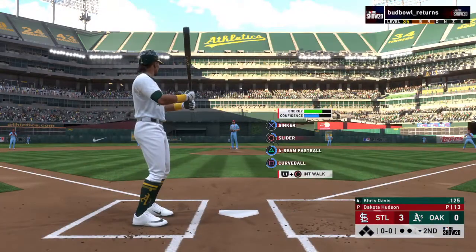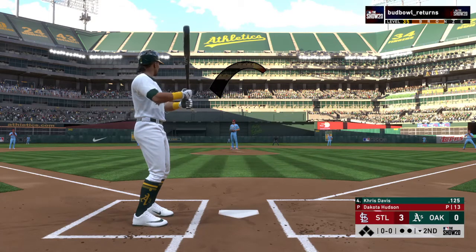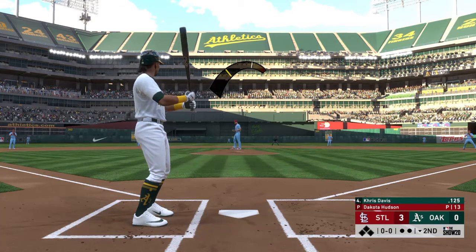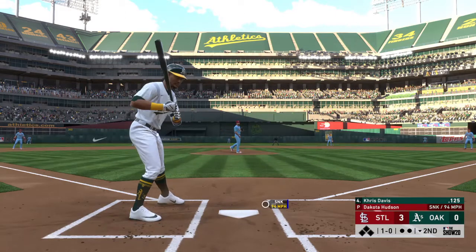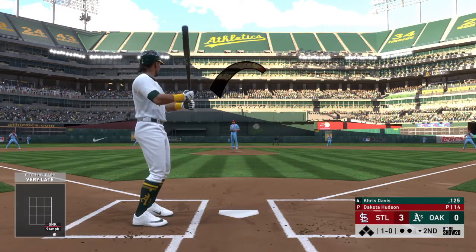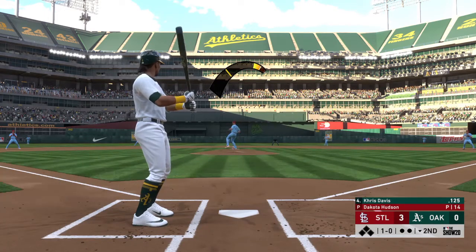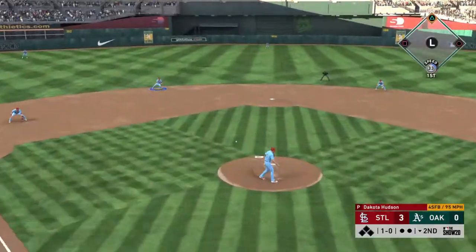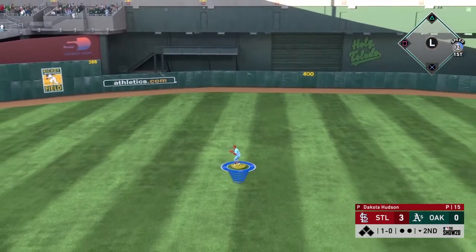Bottom of the inning now. Digging in is the veteran DH, Chris Davis. We're still in the early stages in this one — they're only down by a couple of runs. It's really key for this leadoff guy to try to get on and get a big inning started. 1-0 the count — drilled right back up the middle, and a base hit, so the leadoff man is aboard.